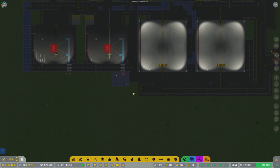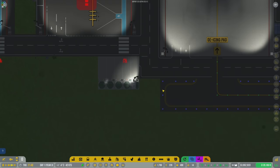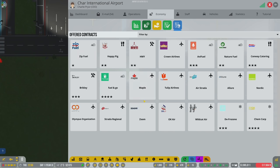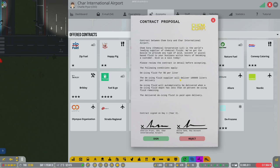The depot needs to be built so I can turn this service on - I want to offer de-icing services. There we go - two de-icing trucks incoming. Switch to the operations tab and turn it on. We also don't have a supplier yet, so let's sign contracts. We have Defrozone and ChemCorp - ChemCorp is four stars, offering 100,000 liters per delivery at five dollars per liter. Defrozone wants seven dollars per liter - ChemCorp, you're the winner. You have the contract!